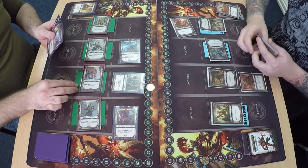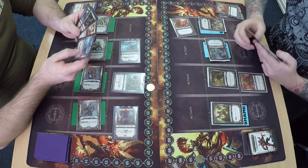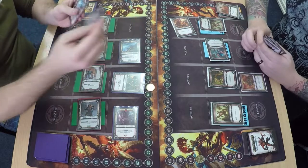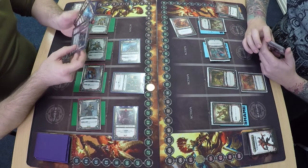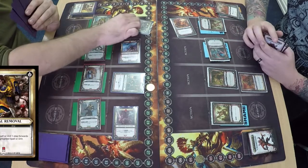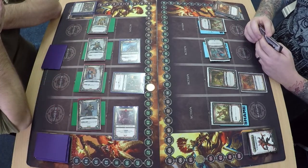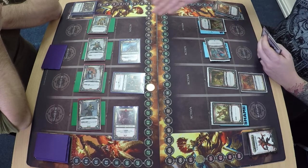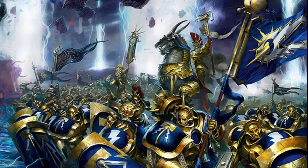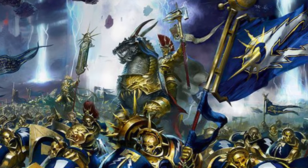Tactical Removal gets rid of that Pack of Bloodletters, ensuring that if Hamish had Blood for the Blood God he couldn't play it. Mike can get five health back. Hamish concedes — well done Mike. He is now 2-0 and we shall see him in the next round. Like, subscribe, and we'll see you soon. Bye bye.